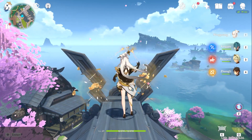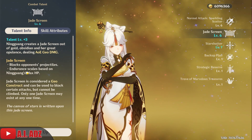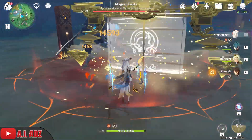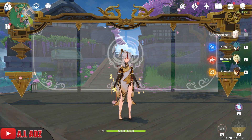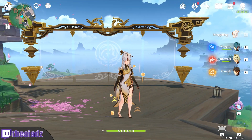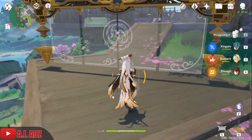Her elemental skill is the Jade Screen. It blocks opponents' projectiles and its duration is based on Ningguang's max HP. It also has another effect: once you've used it, it will do damage on cast. But if you walk through it, she now has up arrows and geo energy flowing around her, which boosts her attacks. So any time you use her elemental skill, you want to walk through it to gain a boost to your attack. That's another thing to remember.